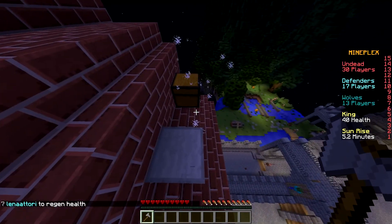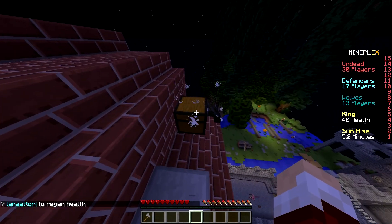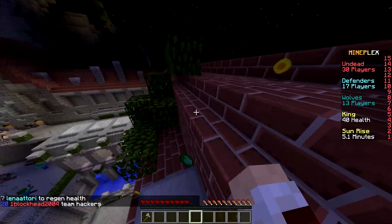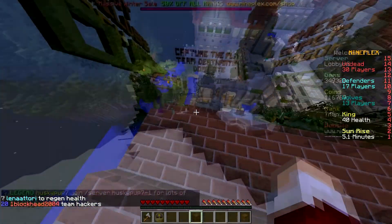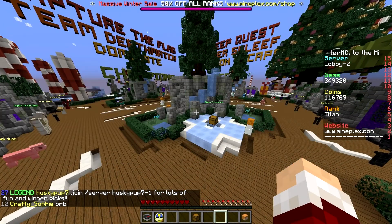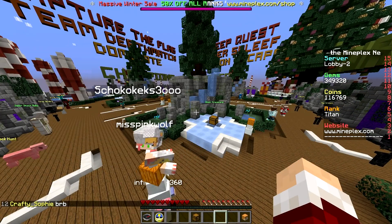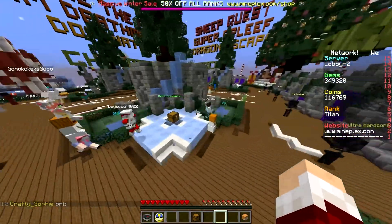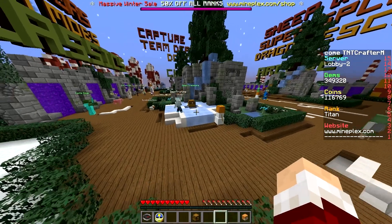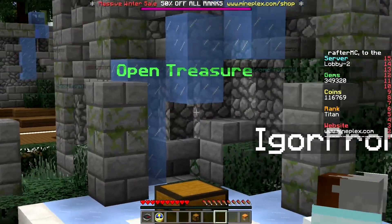As you can see, the chests look like just a chest with snow particles around them. You have to left-click in a game to get them, and you will get coins and gems, or you will get a Titan rank. Yes, you can still get it! So you can buy Titan rank, get it in those presents, or open treasure chests.